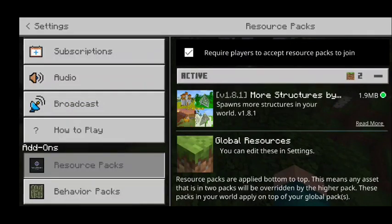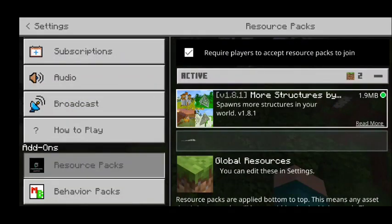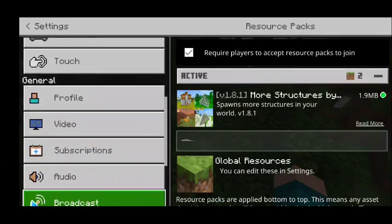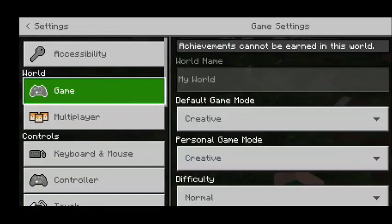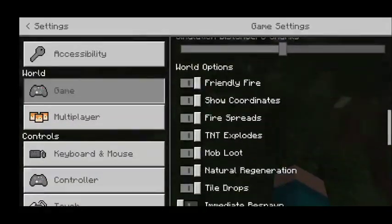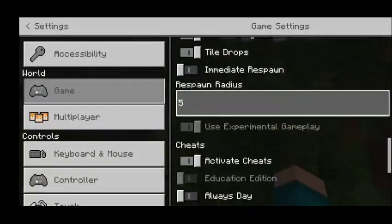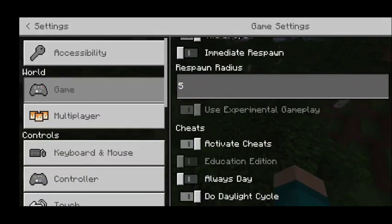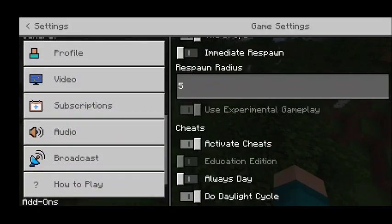So here's the add-on that we're going to be showcasing: the More Structures add-on. Basically what it does, it spawns more structures in your Minecraft world depending on what biome you're in. So say for example, if we're in a jungle, it's going to spawn a jungle pyramid. Make sure before you actually activate this add-on and use it in your Minecraft world to turn on experimental gameplay.